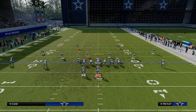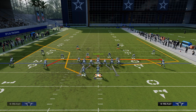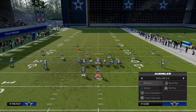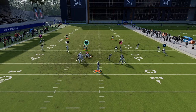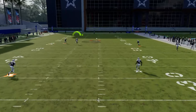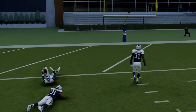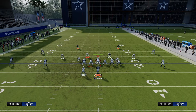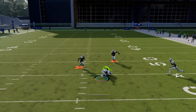Another really good route is this basic little mesh underneath. This is not a bad way to run either. Another thing you can do with this route combo — it is also a cover two beater. If you use a slot or outside apprentice post, what you'll see is the tight end wheel will pull the half on the right, and the corner route to the running back will pull the half on the left. This becomes open. So if you want to use a deeper hitting post in cover two — but if they're in cover three or cover four, utilizing this really nice post route is very helpful.